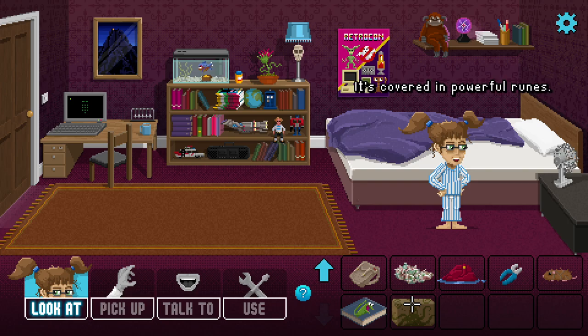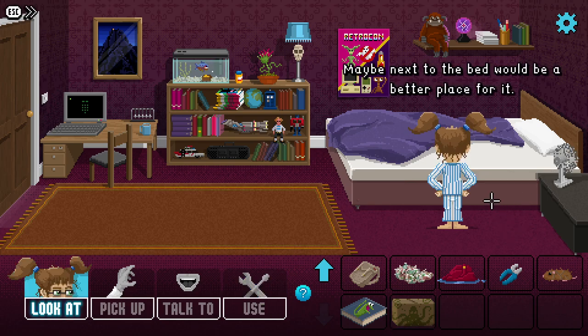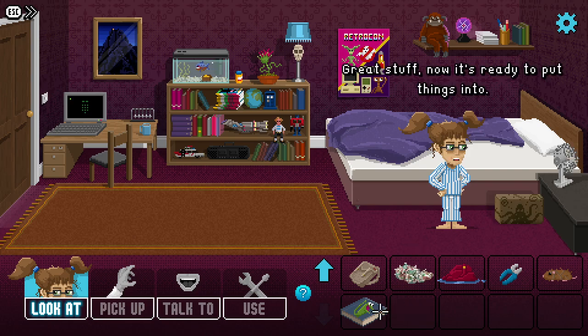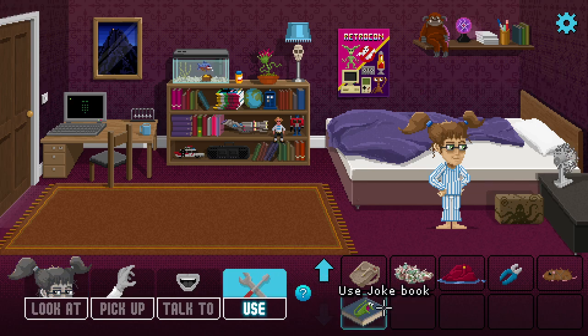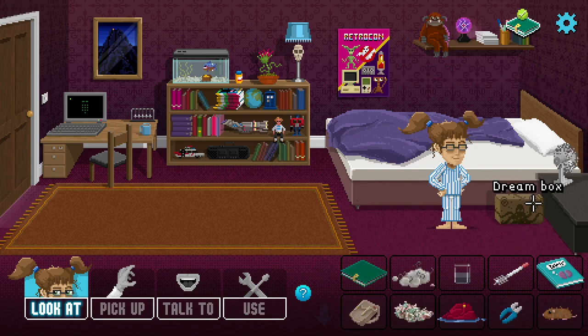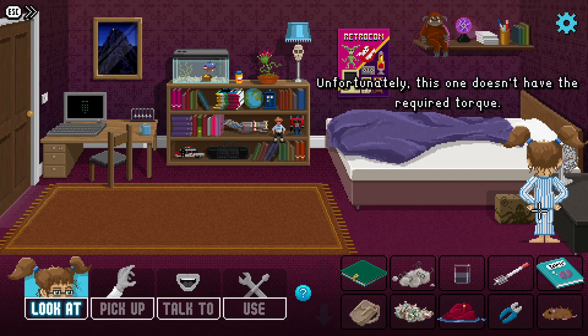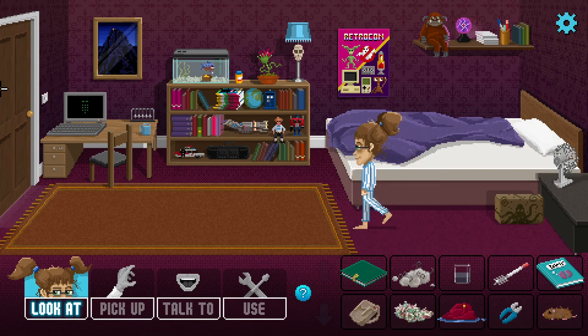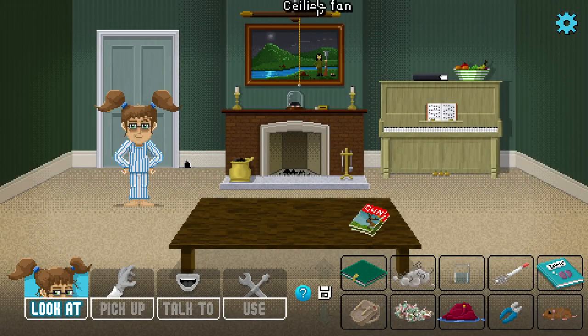I need to find a suitable place for the box first. We put the box covered in runes next to the bed — great, now it's ready to put things into. The joke book counts as inspiration. Can we dry the clothes with a fan? Using a fan is a great idea, but this one doesn't have the required torque. There is a fast-spinning fan in here though.